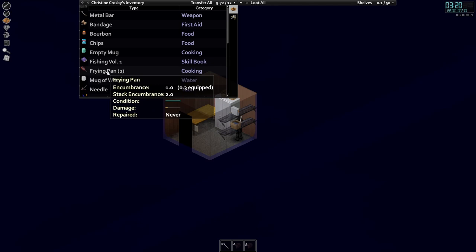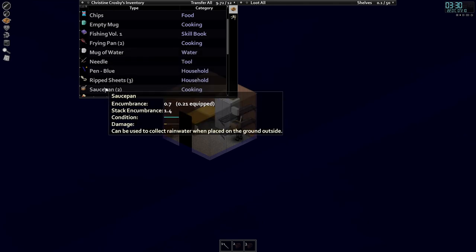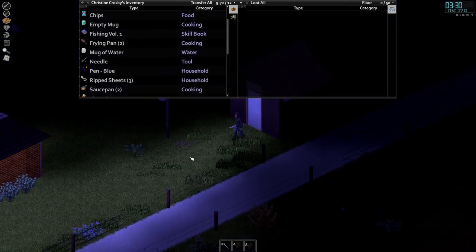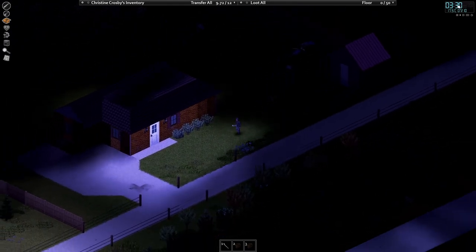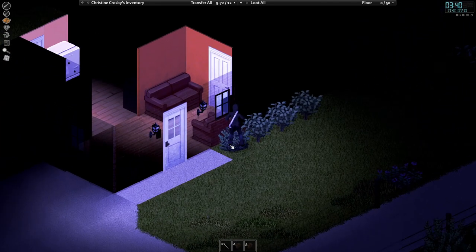Sauce pans and frying pans are roughly the same type of thing. Frying pans are a little heavier so I'd rather use saucepans — damage seems about the same. Let's head back to our base, start reading the fishing book, and keep an eye out for the six o'clock TV class. We need a 9 Strength to force open doors more easily — this is where that high strength really helps.